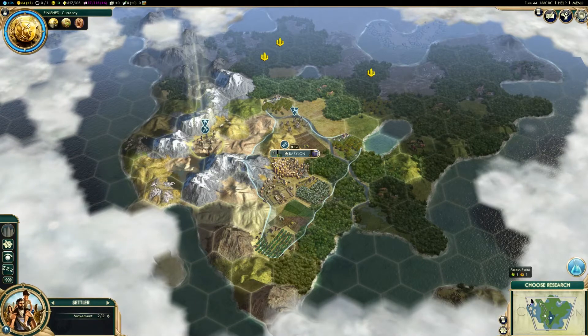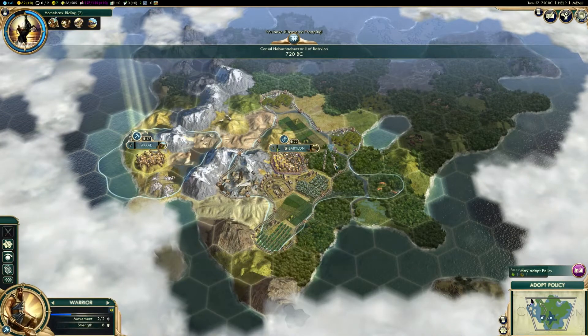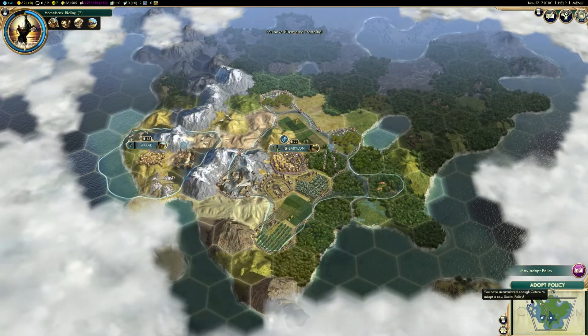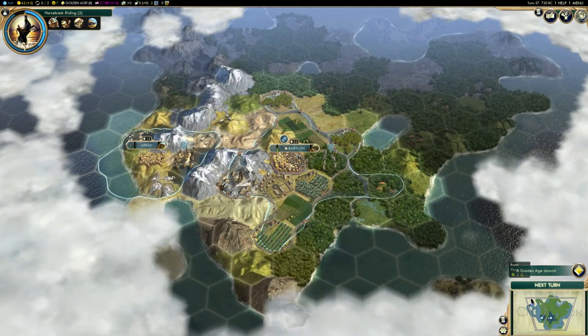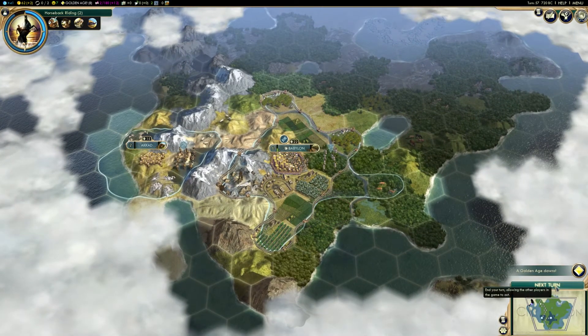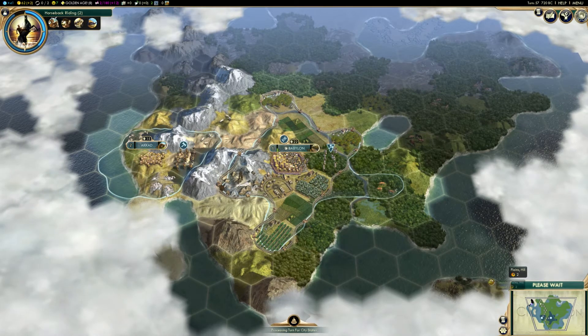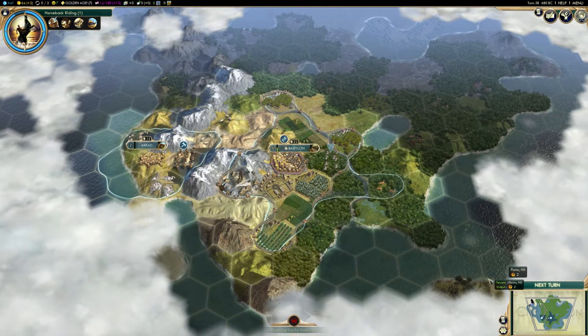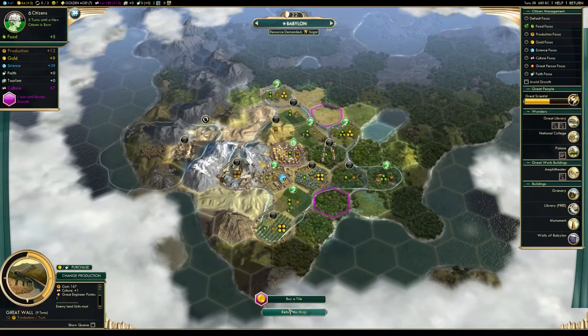Make use of both of these and you will have a strong defense against enemy attacks. The Bowmen enjoys a higher ranged strength than the archer which it replaces, and coupled with the Walls of Babylon which has plus 6 city strength and plus 100 city health, makes your fledgling civilization not one to be messed with early in the game.